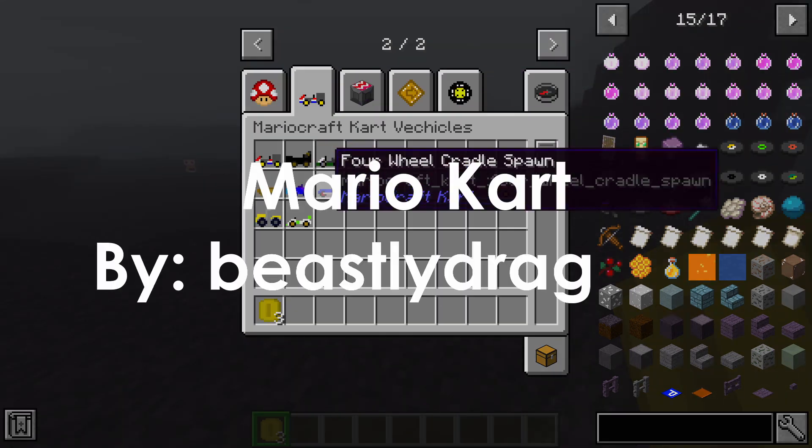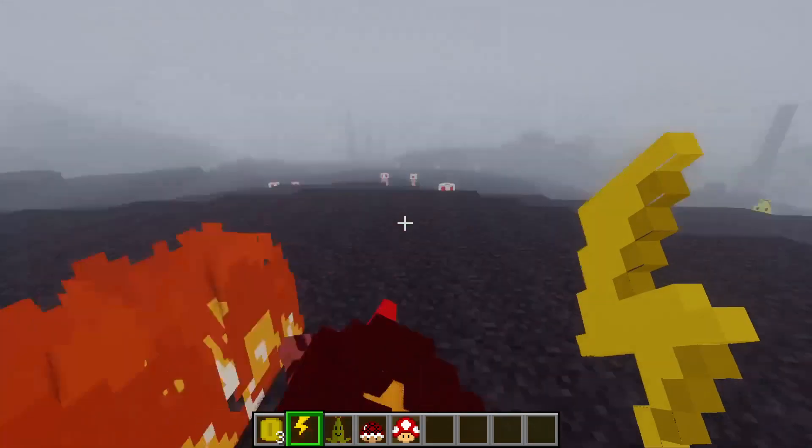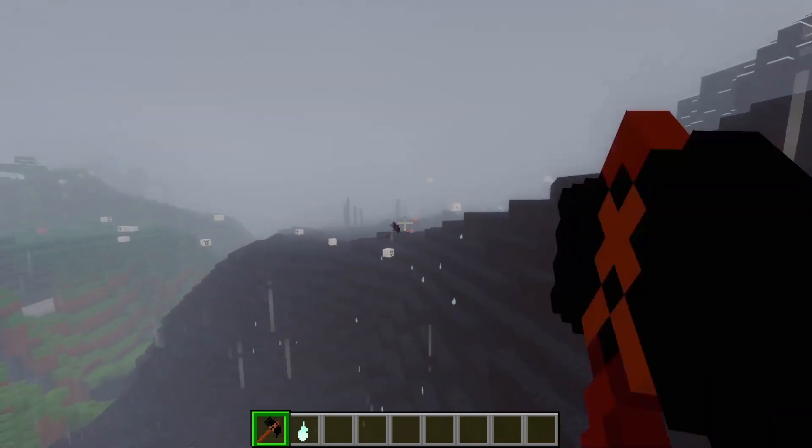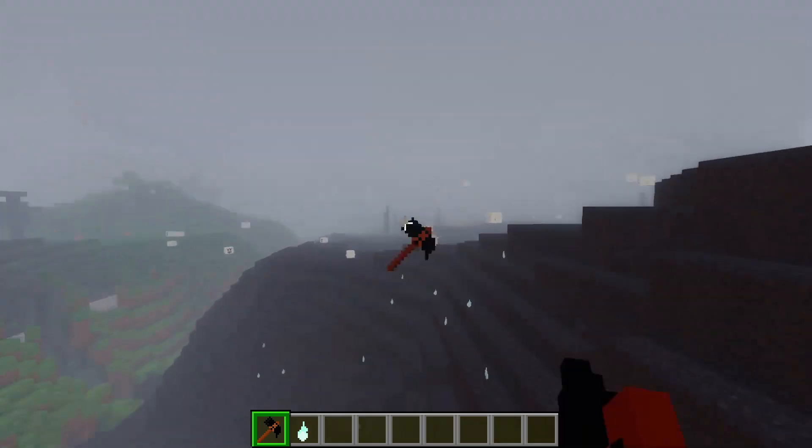It is Mario Kart though, so we do have carts here. That one's pretty cool. Well, there goes my cart. How come Toad isn't getting hit by a ghost? Toad does get hit by a hammer.